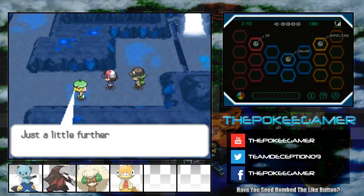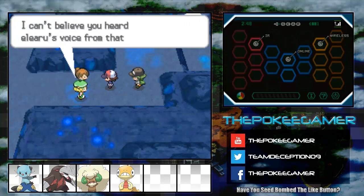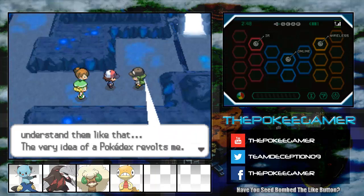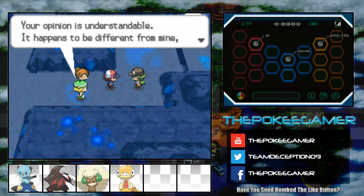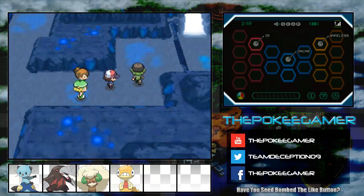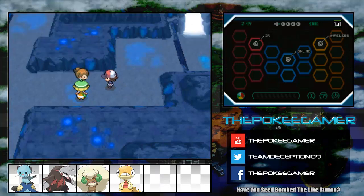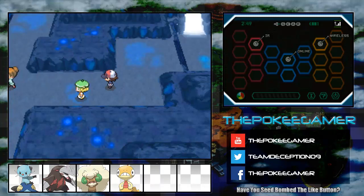And Bianca and Juniper catch up as well. Basically now N is going to call out Professor Juniper and how the Pokedex revolts him and all this other crap. They kind of do the whole banter where Pokemon are supposed to be happy with their trainers, and he's like, nah, we ain't doing that. Full-blown debate, I guess.